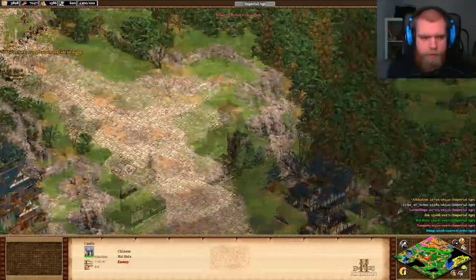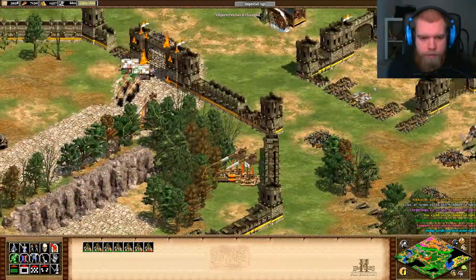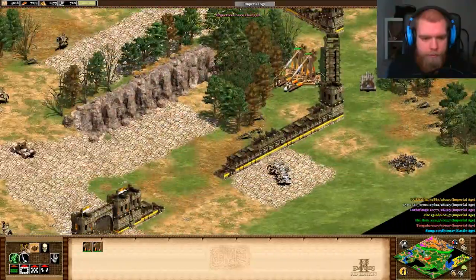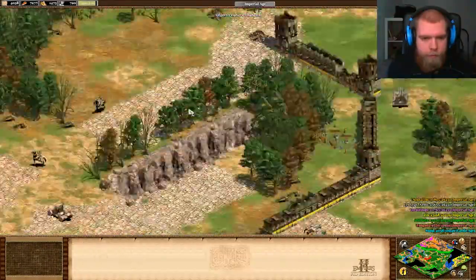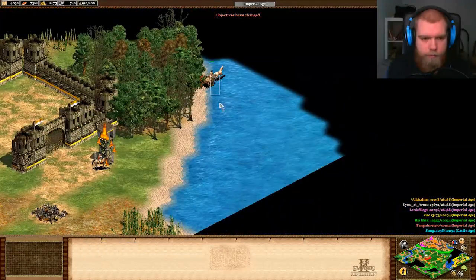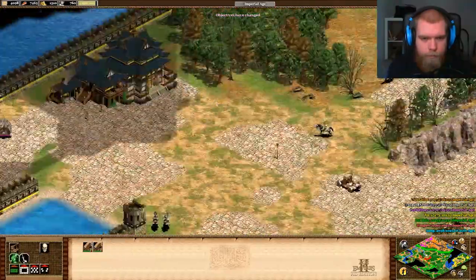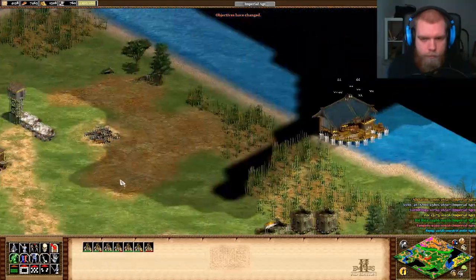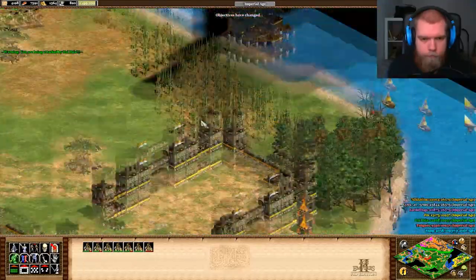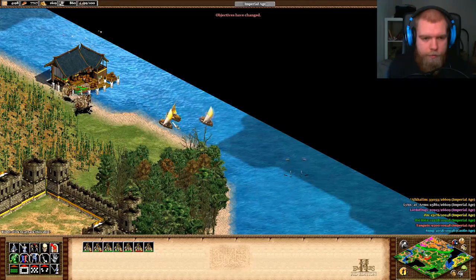The red is dead already — good. Let's see if there's anything left here. Outposts, trade cart. There's a dock with some fishing ships as well, but those can be snapped very easily.